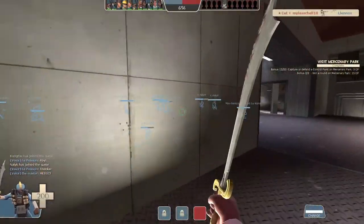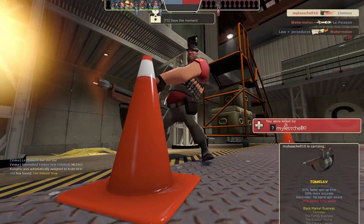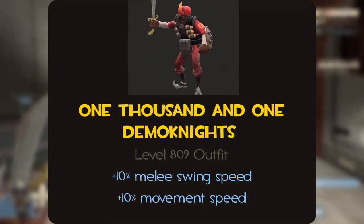Moving on to the defense classes, we have Demoman with the 1001 Demo Nights item set, released as a part of the Uber update. The name of this item set is referenced to the storybook of 1001 Nights, more commonly known as Arabian Nights in English. This item set contains Ali Baba's Wee Booties, Splendid Screen, Persian Persuader, and Sultan Ceremonial. This item set will add bonuses like a 10% increase in his melee swing speed and a 10% increase in movement speed.